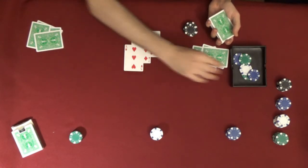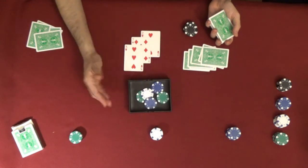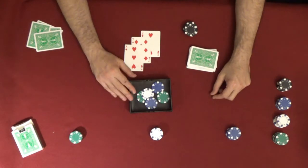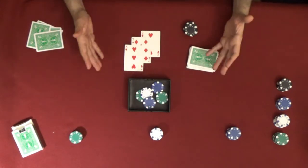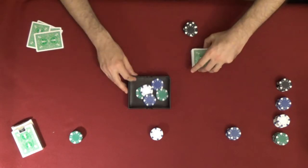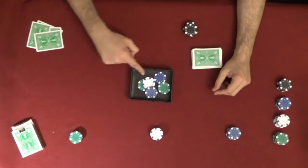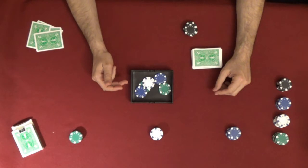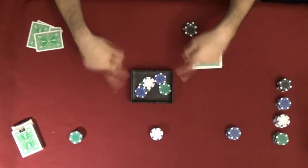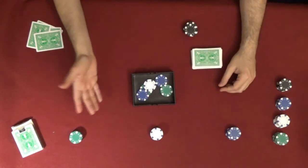Now you might be wondering what happens if the pool starts to build up. Before the game, all the players agree on a maximum amount. Here we're playing with four players, so we might pick some number that's evenly divisible by four, like 12 or 16. When the pool reaches that maximum, the chips are evenly distributed back to the players, and the betting continues again with the pooling and the ante.